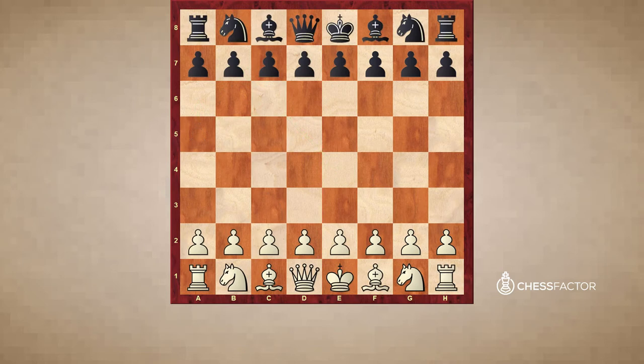The next game is between Magnus Carlsen and Hikaru Nakamura — two big rivals we've seen a lot in these videos. Carlsen is white in this game, so let's see what happened.